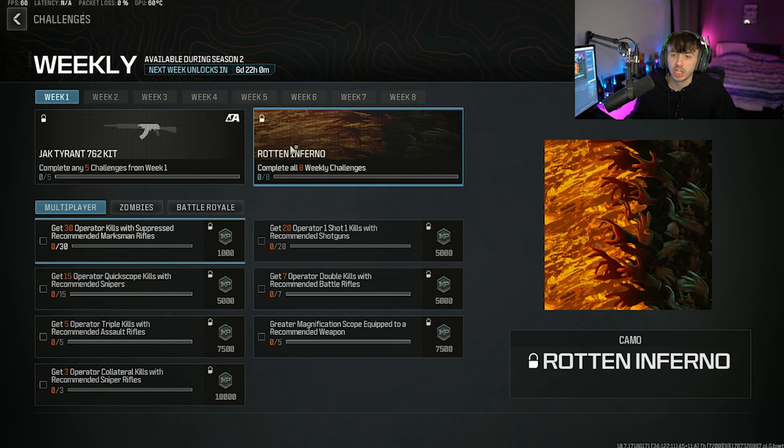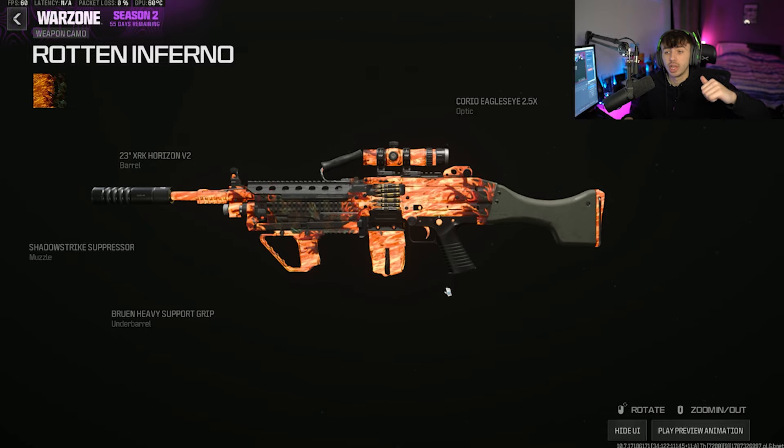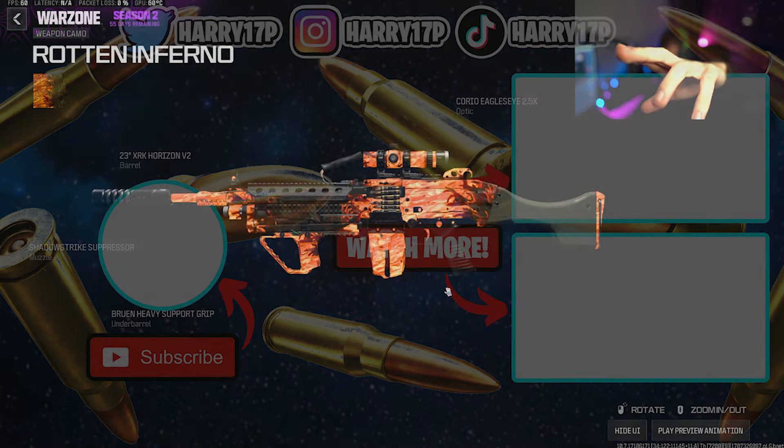You are eventually going to unlock the new Rotten Inferno camo. Hopefully you guys have enjoyed today's video — if you have, smash the thumbs up, subscribe with notifications turned on, and let me know your thoughts in the comments below. Like I said, it is animated, it looks very clean, I'm a big fan of how it looks. Have a great rest of your day and I'll catch you in the next one. Peace.